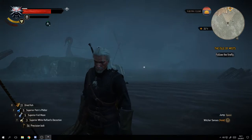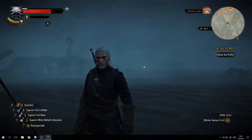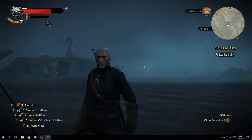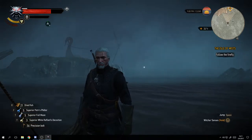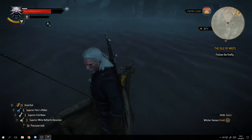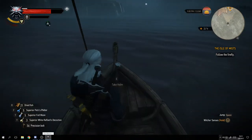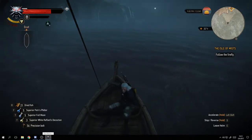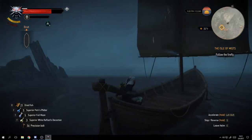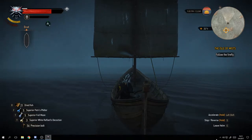At the bottom right of the screen you have a short help guide - Jump, Space, senses, hold right - it pops up every now and again depending on what you're doing. For instance, if I put Geralt back at the helm it'll show me how to move the boat. That's your main gameplay screen, the one you'll be looking at while gaming.